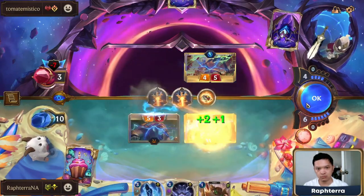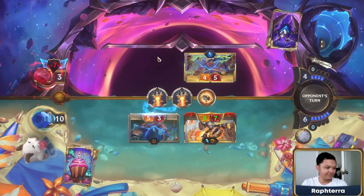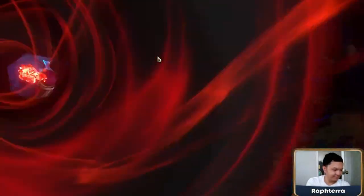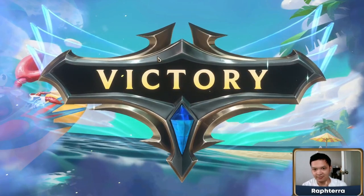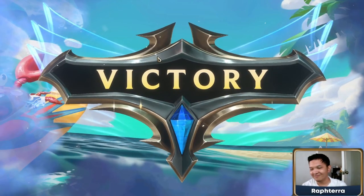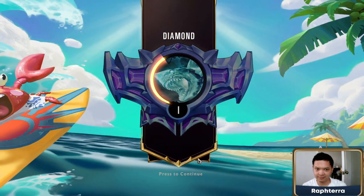The matchup against Riven-Victor is very even. They have lots of burn and, similar to us, they can output lots of damage in a single turn. However, if we are able to draw into our utility spells, we will be able to halt their gameplan. On the other hand, they can't really do much to stop us from closing out games with Taliyah in our attack turns.